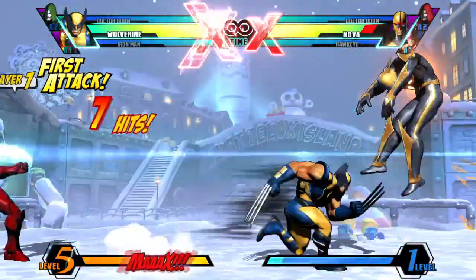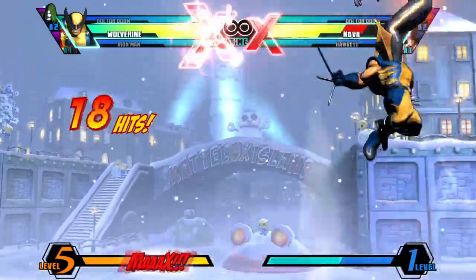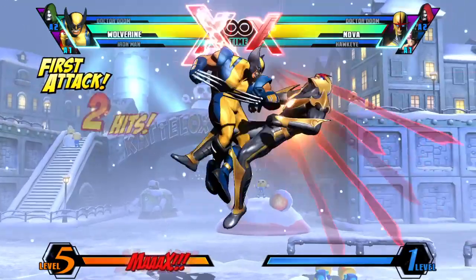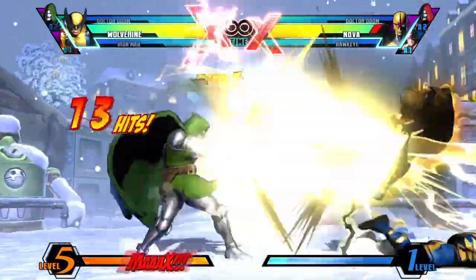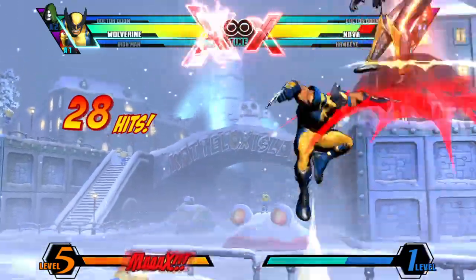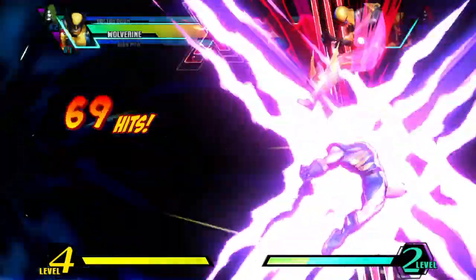In terms of assists, I recommend having at least one good horizontal assist to allow him to go for Berserker Slash in neutral, and at least one good assist to help him finish combos on the ground and convert combos out of throws. My top picks would be Dr. Doom's Plasma Beam or Iron Man's Unibeam, since both can be used for neutral and to extend combos.